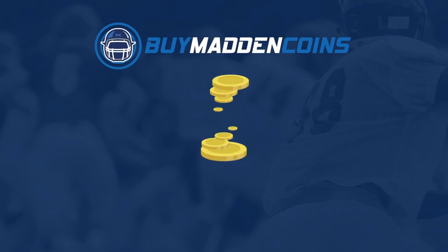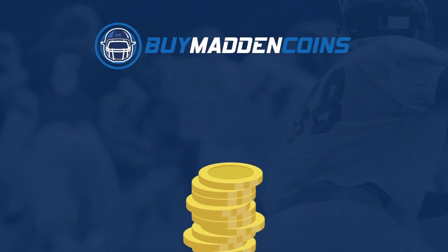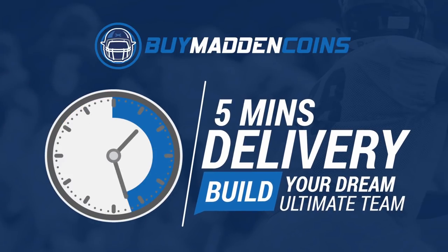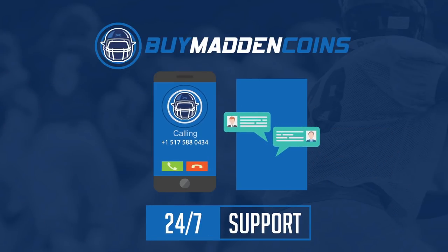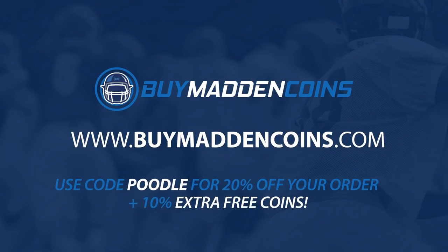For cheap, fast, and reliable coins, make sure to head on over to my sponsor buymadincoins.com — they got quick delivery, 24/7 support. Make sure to use code 'pool' at checkout for 20% off and an extra 10% coins at checkout.